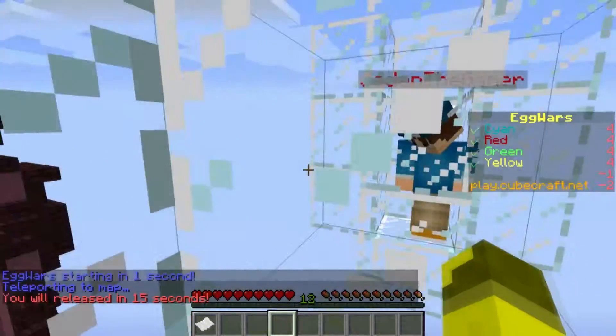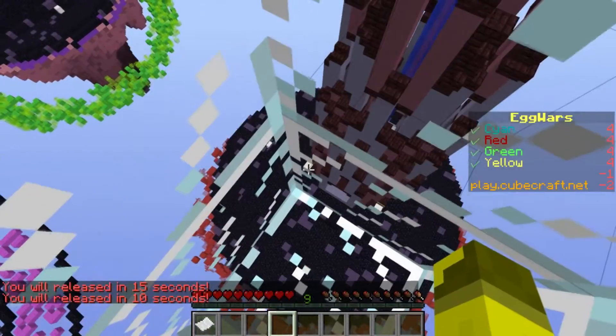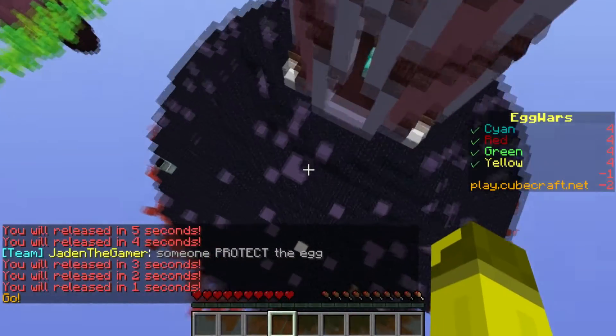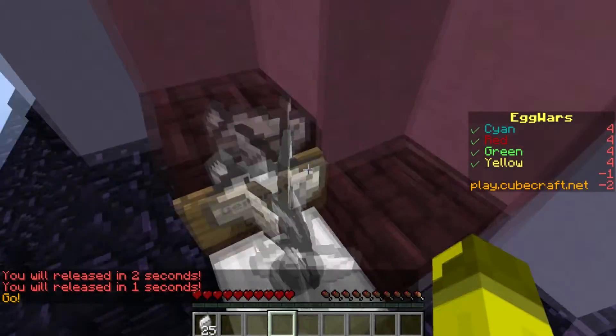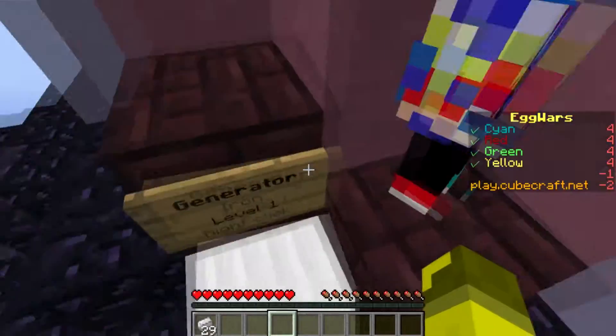Go toward those iron blocks over by the tower. They have signs over them. Those are iron blocks? Yeah, they are. I broke my legs. This is broken. We need the iron. Holy crap, I got 25 iron. And then we go to the villager to buy things.